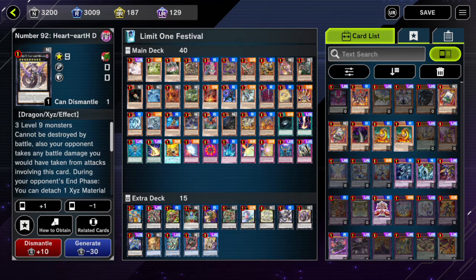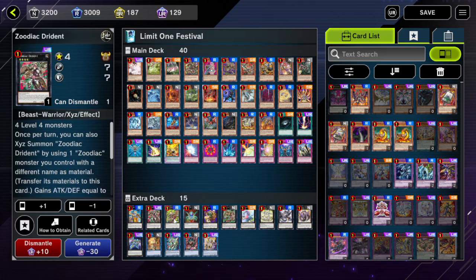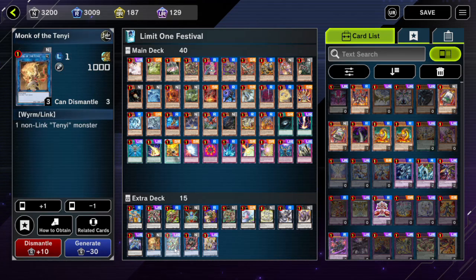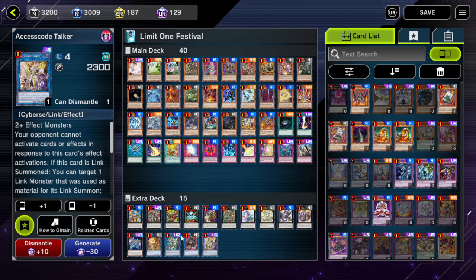We also got Hearth Dragon, just here to be used as material with Draglubion. We also got Zeus - a lot of people have Zeus already; if you got Zeus, throw him in the deck. If you can attack, you can make Zeus and he'll scare your opponents. We got the TenYi Spirit, our boss monster Black Luster Soldier, and Berserker of the TenYi. We got Excess Code Talker as well, but I never made him so you can take him out. This is the budget deck for the festival - hope you have fun, try it out, it's only up for another few days!